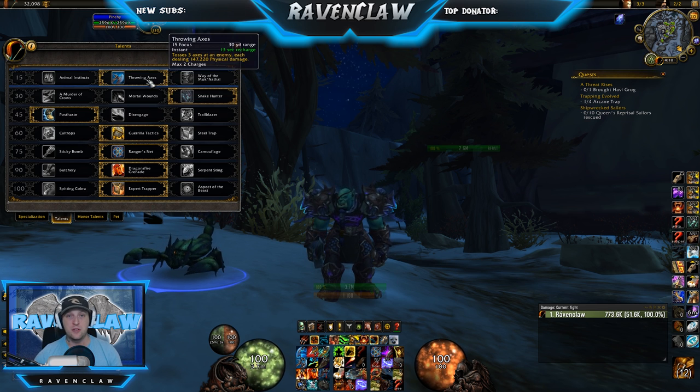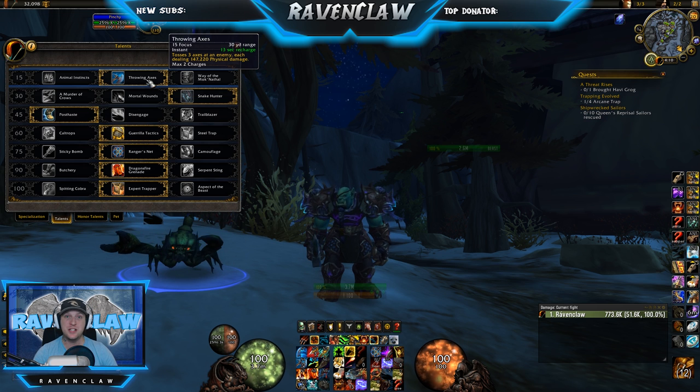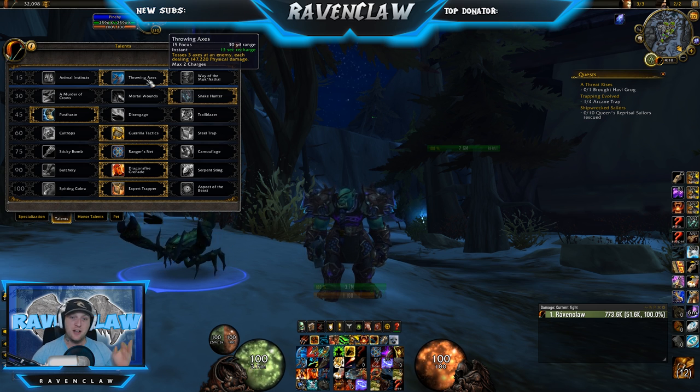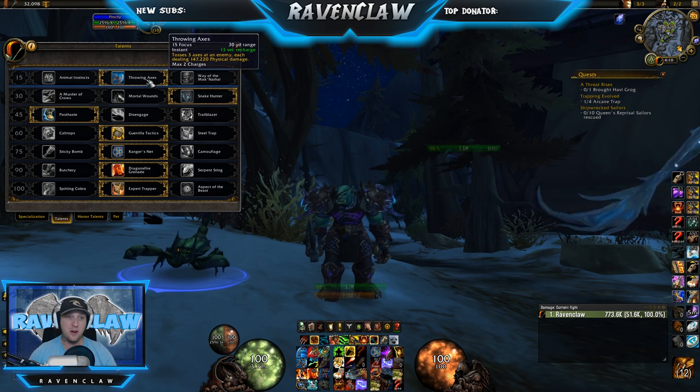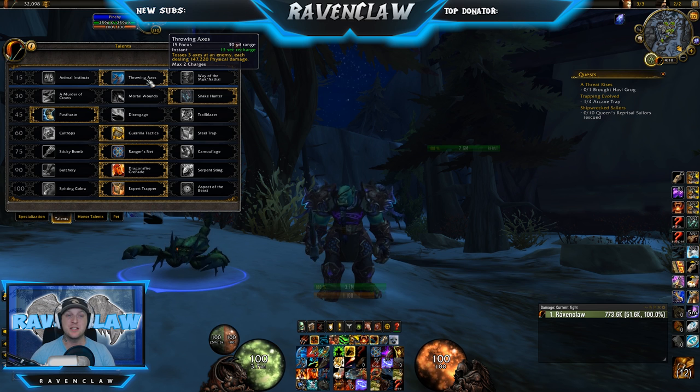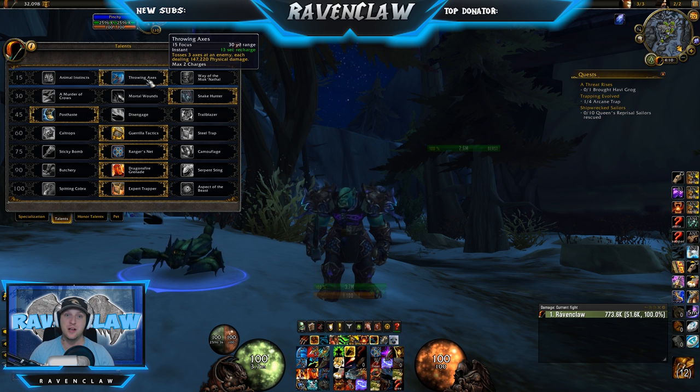First one, we're going to go Throwing Axes. It's our ranged attack. It's great for taking out totems, getting a kill on someone that's just running away from you, and being able to keep people in combat. There are just so many applications that it's too lucrative for us not to take it. It's also good to work it into your burst rotation — I'll show you that in the next part of the video.